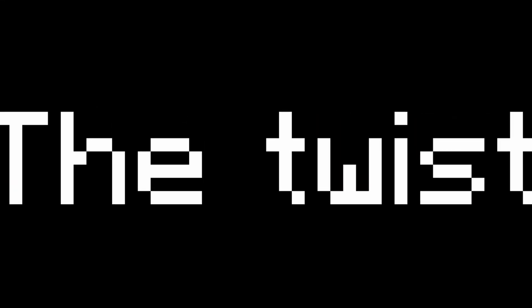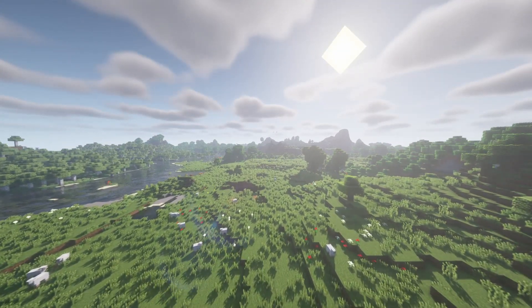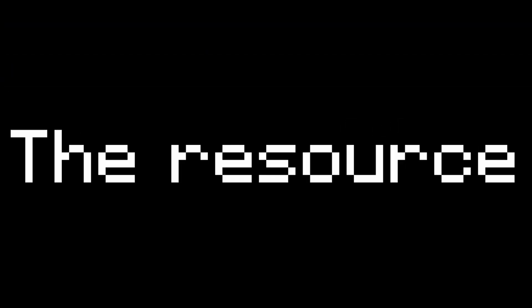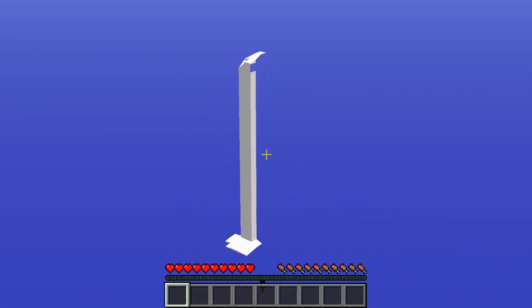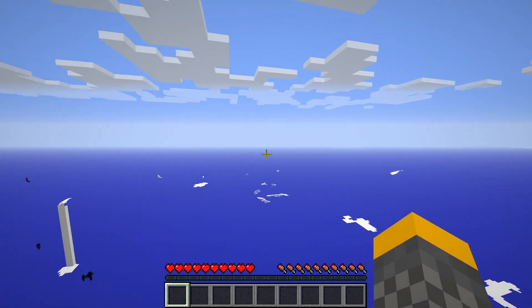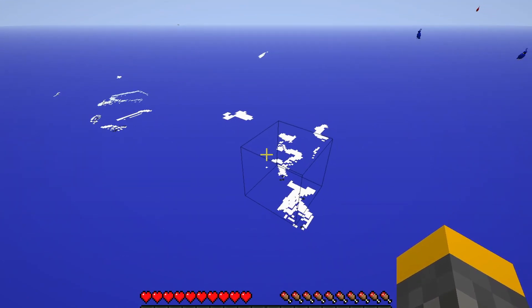Today I played some good old-fashioned Minecraft, but the twist was that I actually couldn't see anything. I had a resource pack on that made it so all blocks were invisible. Also, thank you to Pack Unicorn for making the resource pack — you can go download it in the description below. I'm just gonna try to beat Minecraft without actually being able to see anything.